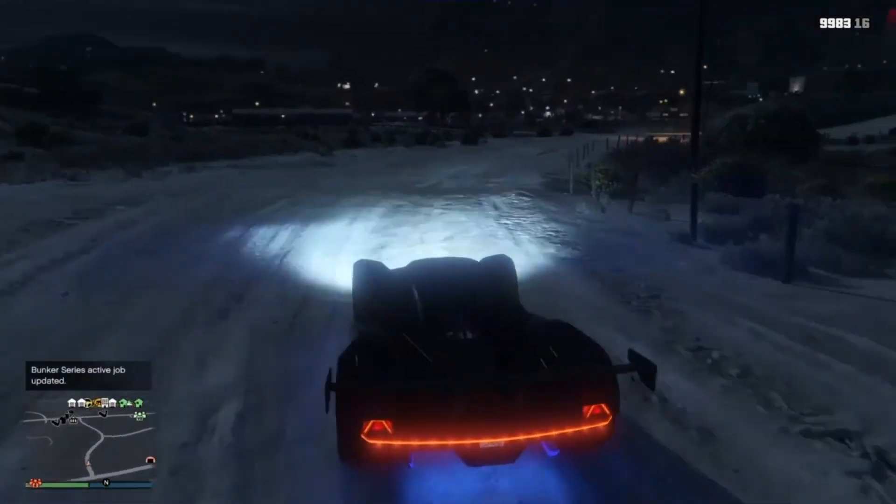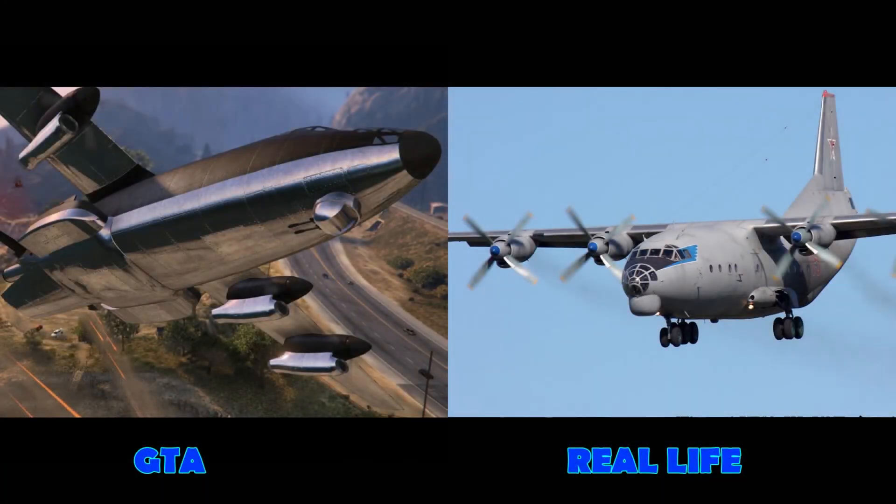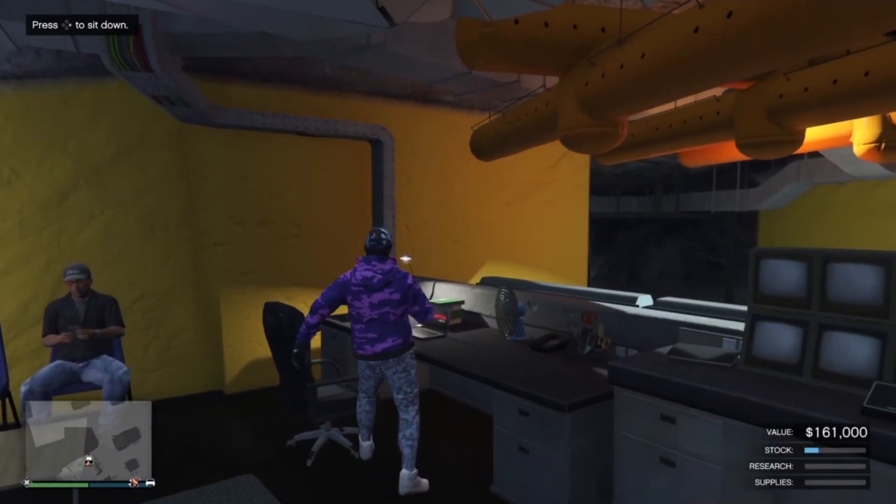The last aircraft is the new cargo plane, which in real life is called the AN-12. This is completely different from the Titan — everyone thinks it's an upgraded Titan, but the Titan in real life is called the Hercules. This is an entirely new plane. It'll probably be priced around 5 million to 10 million because it can drop cargo, it has a small gun on the front, and in the trailer there's something on the side of the plane that might be a flare dispenser or a booster — it's really interesting.